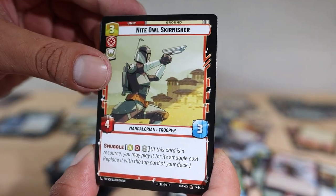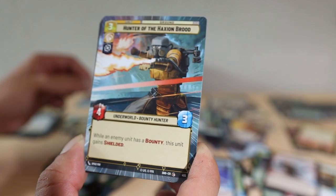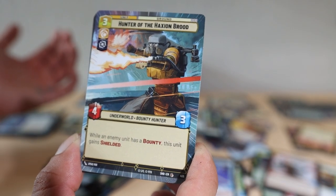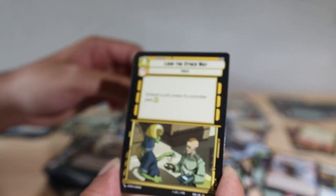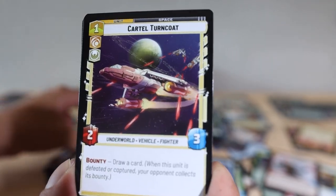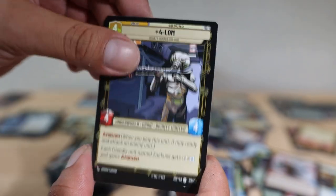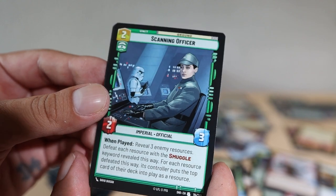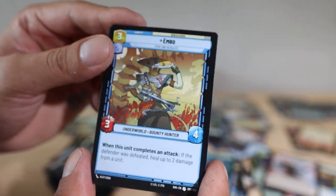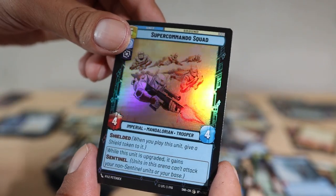Look the Other Way hyperspace. Hunter of the Haxian Brood — look at that artwork, pretty solid, looks anime-ish. Cartel Turncoat, Protector of the Throne, 4-LOM again. Scanning Officer, Embo — oh nice! I didn't know he was in this set. First Light as our rare, and Super Commando Squad — that common actually might look almost a little bit better than the rare version. Cad Bane as our next leader card. Remote Village hyperspace. The location cards and base cards always look great.